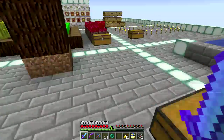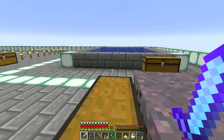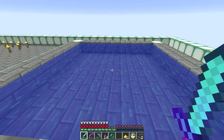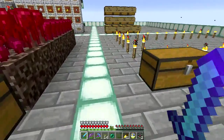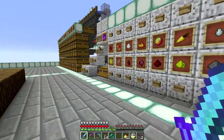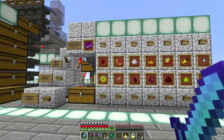Mushrooms, of course, you use for making the fermented spider eyes, which are used to invert potions. I've got a little fishing area here so that we can try and catch some puffer fish to make water breathing potions. This is going to be something else for next episode. And then I have a little storage area for different potions and this is the potion brewing machine.